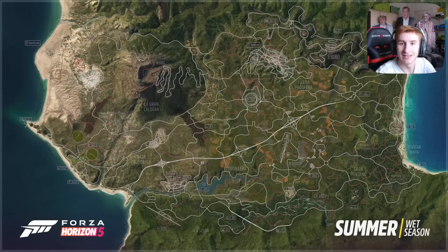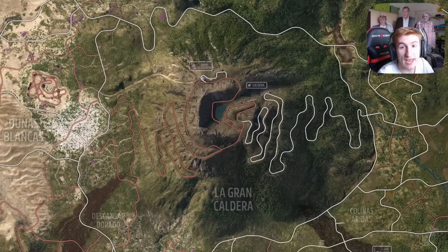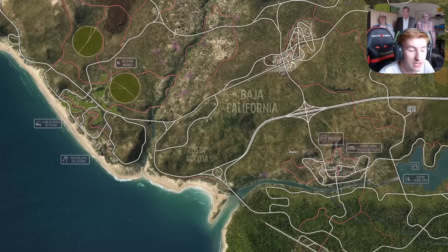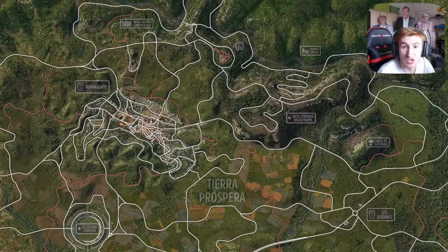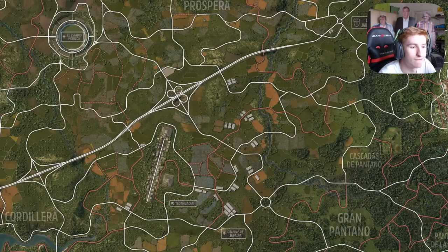Well, here it is. This is the entire Mexico map of Forza Horizon 5, specifically in summer, which is one of the best seasons in my opinion. The map looks massive — you can see the volcano, you can see the twisty roads, you can see the highway all across the middle. It's just brilliant. I'm going to zoom into a few different places while I'm talking just so you can see a bit more detail.